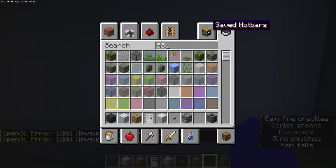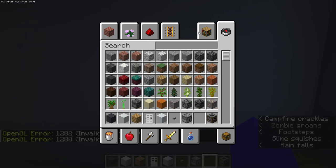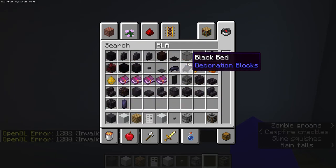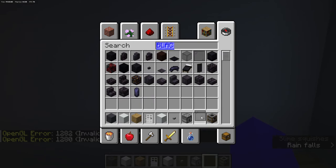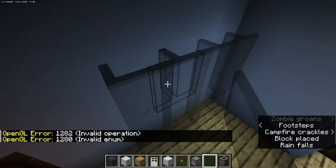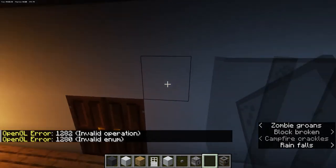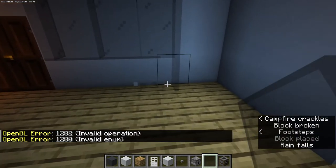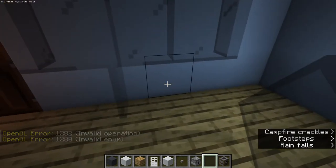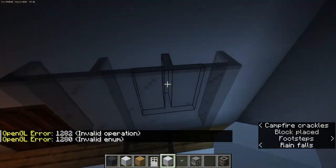If you're wondering how to make a TV, I'm going to show you. You're going to use black stained glass — put some black stained glass here, and then put some white concrete here as well.